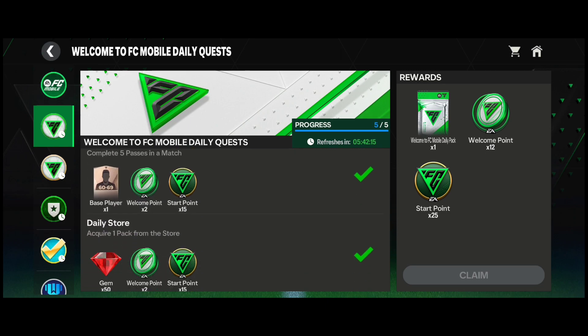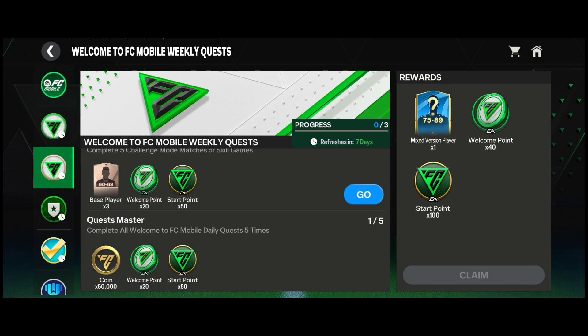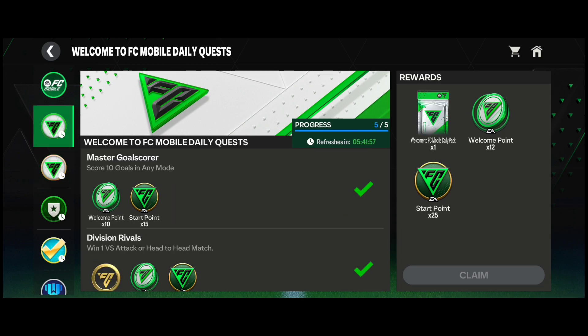The daily quest is obviously the easiest one to do. The weekly will take a while to complete — it refreshes every seven days. You will be able to complete these and then get new ones to complete again, since this event lasts for a whole month. It's not something you'll get straight away, but something you will be able to get in the long run.